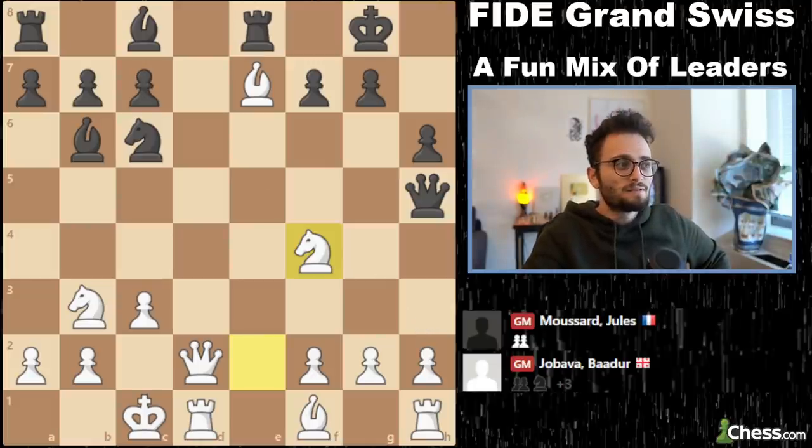White plays queen d2 and is just going to castle long. But let's say black plays knight c6, continuing the attack on the bishop — queen g5! If you trade queens and the bishop escapes, it's over. So Musard plays h6 to prevent anything going to g5. But after knight c6, knight f4 — he resigned. On move 14. He did not even get to play 14 moves. White played 14 moves, black played 13. Both of these guys are 2600 GMs, and black resigned. That's crazy.